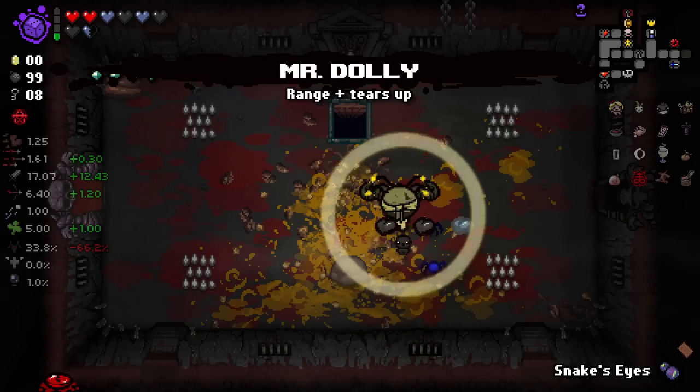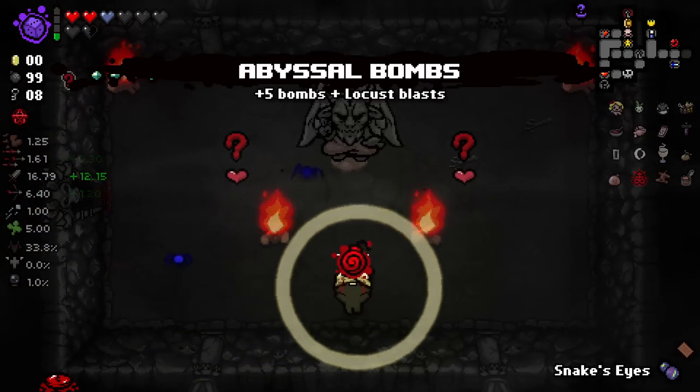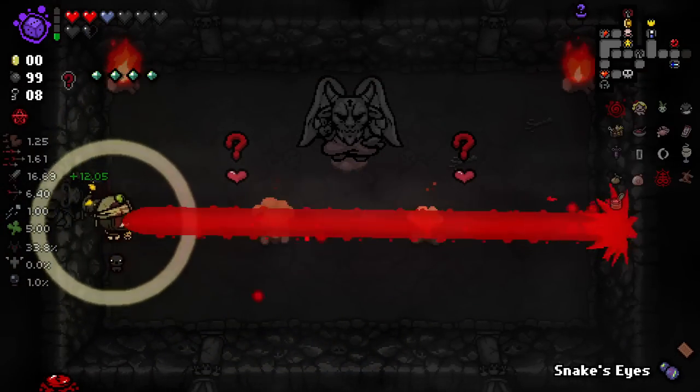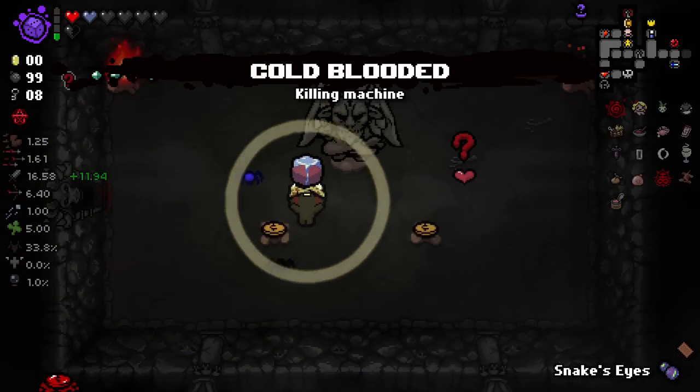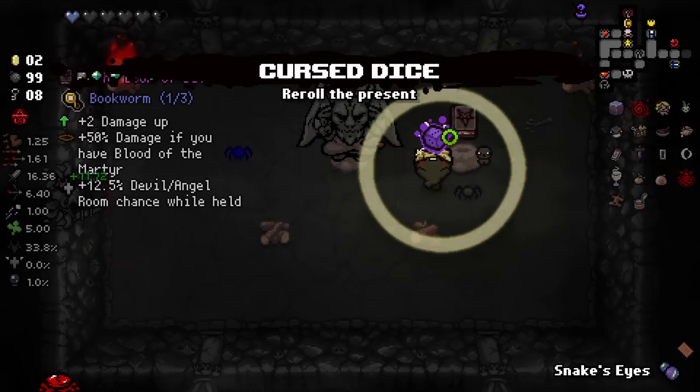Mr. Dolly is fantastic here and the triple soul heart too. I think we'll just go for this. So we got Abyss Bombs — which is very good with 99 bombs. And honestly our Cold Blood is pretty bad. We also got Book of Belial which is also not great.